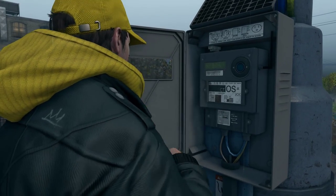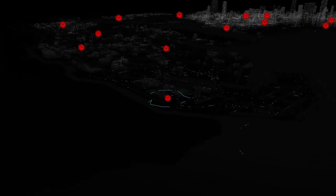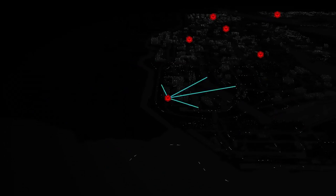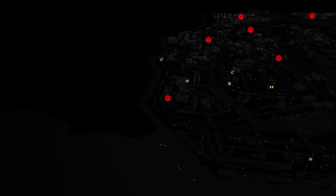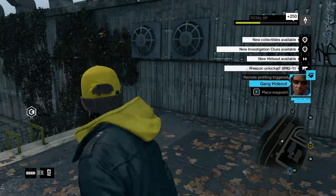There he goes — here's his smartphone. Once you've unlocked it, you unlock all the gang hideouts and side missions around this area. You can see them now on the map on the left-hand side.